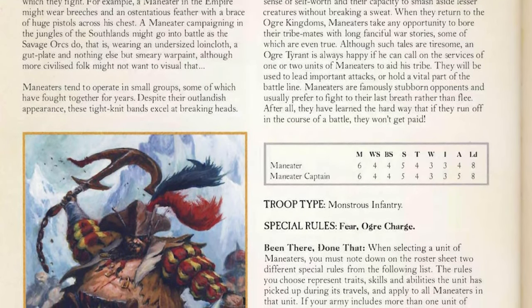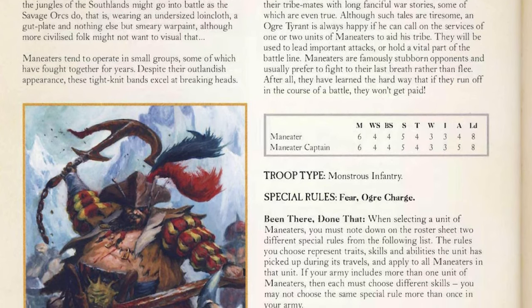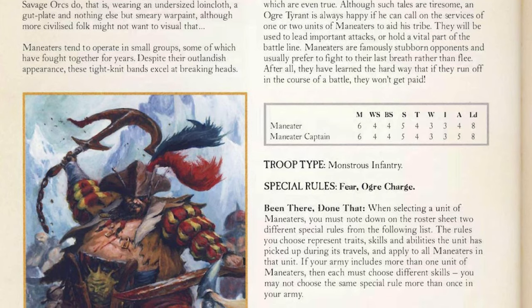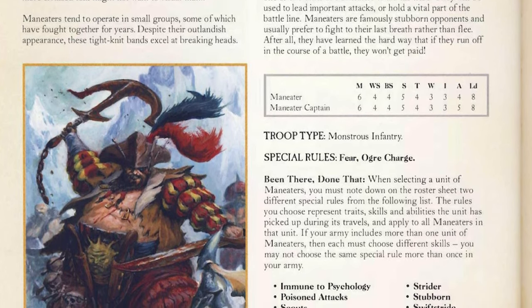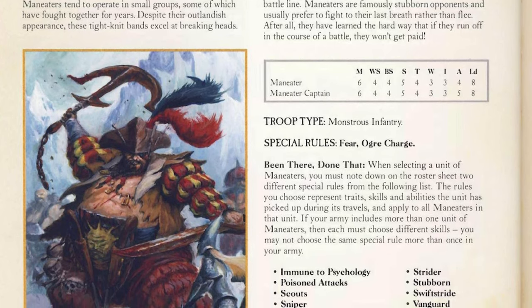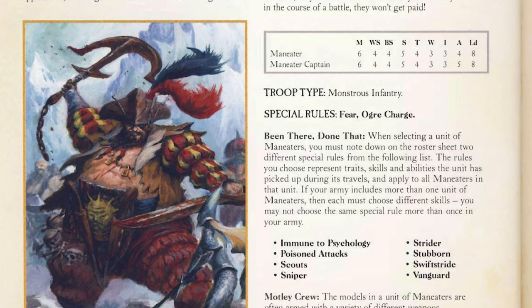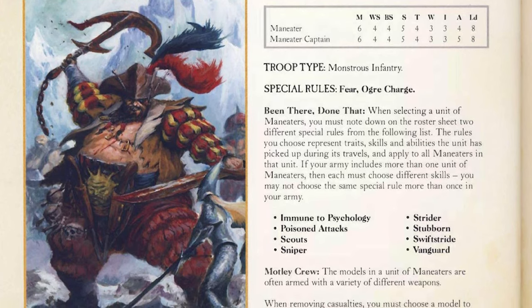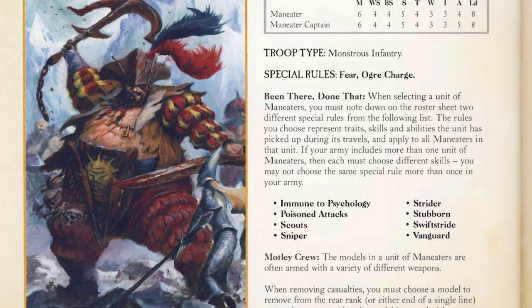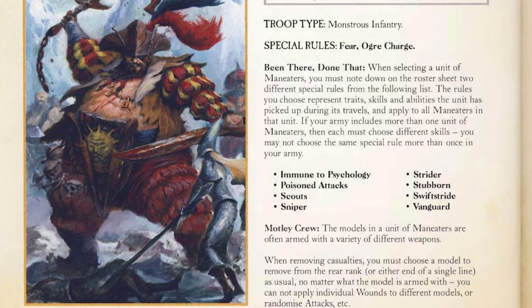It's a nice change of pace to get a mercenary unit added into the game, as we've seen in plenty of other Total Wars. This really excites me for the possibility of adding other minor races that maybe don't warrant a full campaign pack DLC — sprinkling in Amazon units or Araby units here and there. With Dogs of War, if they come to the game in whatever iteration, there are still Dogs of War units that aren't Tilean or Estalian heritage, and I'd hope this ogre mercenary mechanic paves the way.